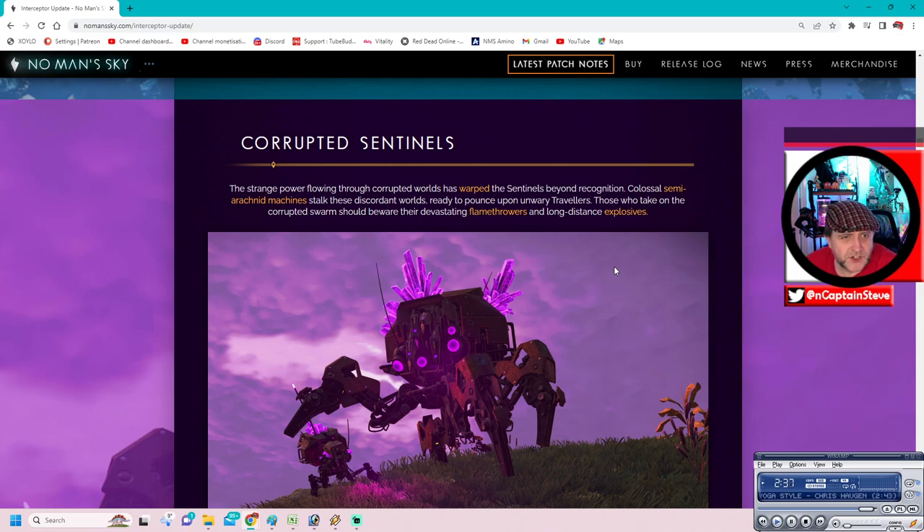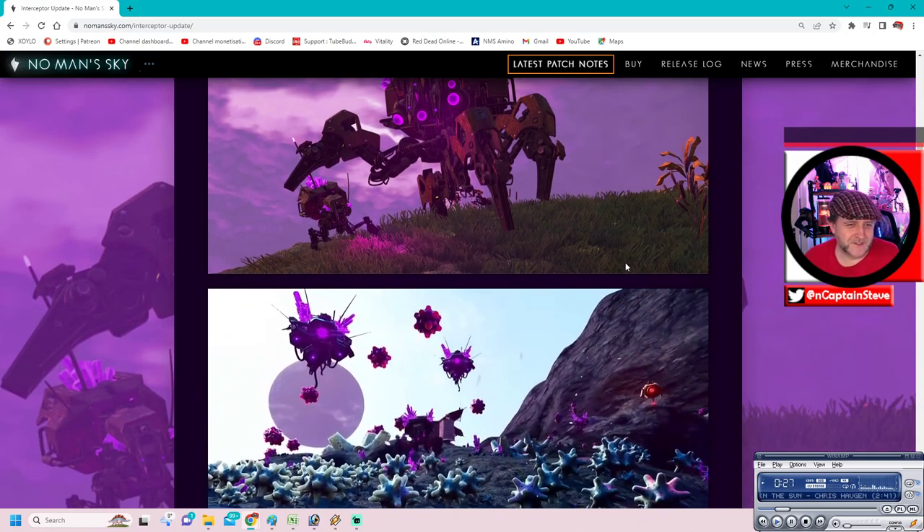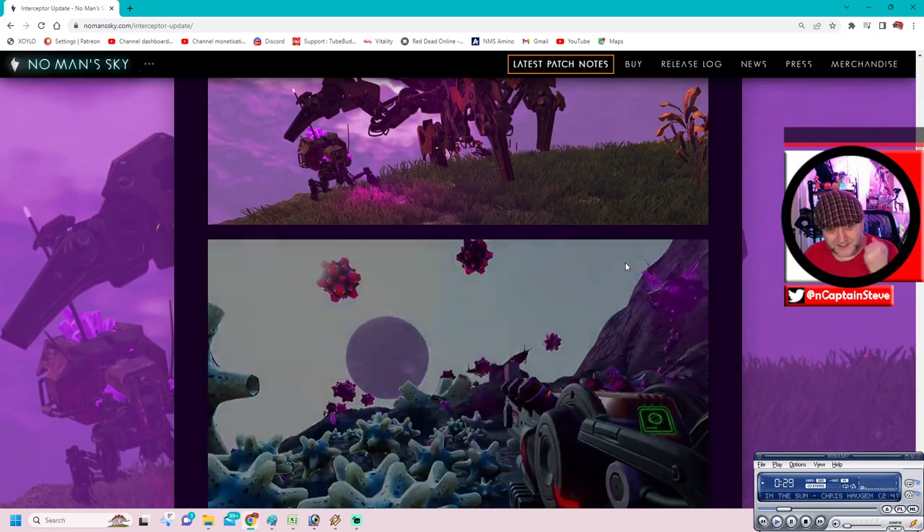Corrupted sentinels: The strange power flowing through the corrupted worlds has warped the sentinels beyond recognition. Colossal semi-arachnid machines stalk these dissonant worlds, ready to pounce upon unwary travellers. Those who take on the corrupted swarm should beware their devastating flamethrowers and long-distance explosives. I did want spider tanks - I actually did a little mock-up of spider tanks some many years ago, and now we've got sentinel spider tanks.